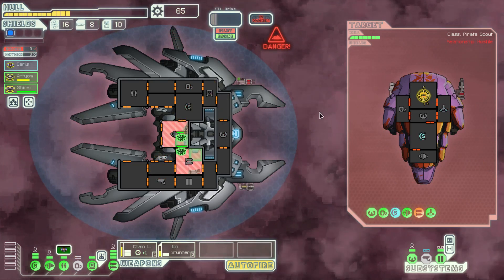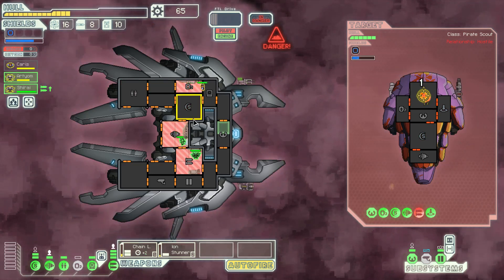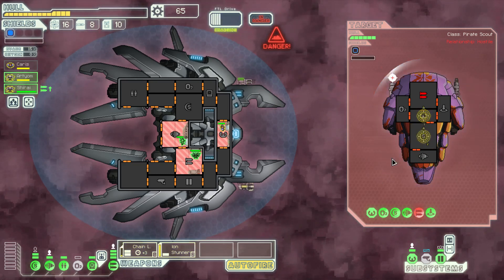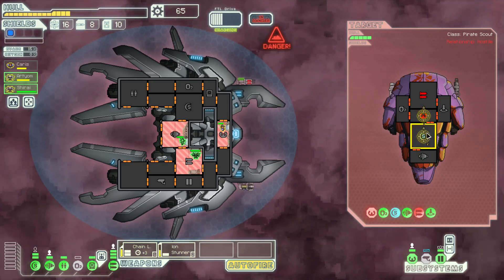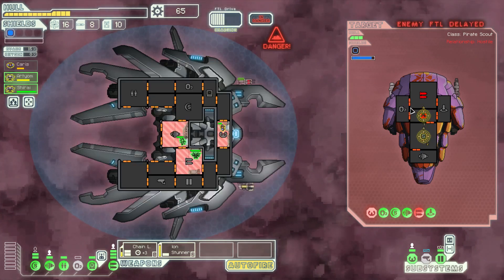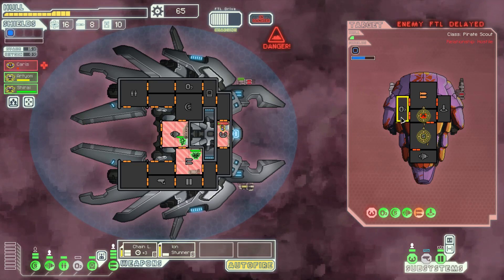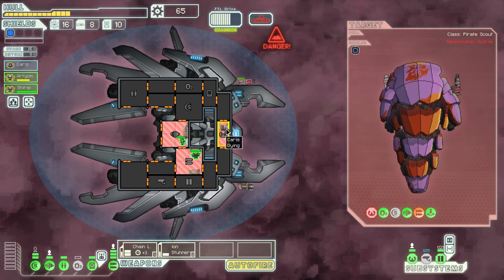Return to your stations. I should probably just keep the ion stunner always trained on the shield room — or the weapon room, I guess. Keeping the shields down seems pretty important. Unfortunately, Karis is going to die right before we're supposed to jump, and we have to wait for her. She's so high maintenance.